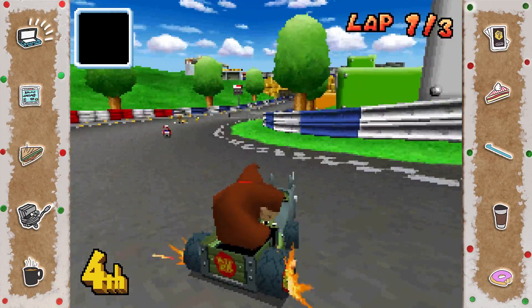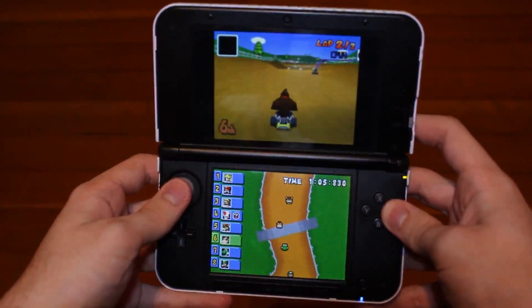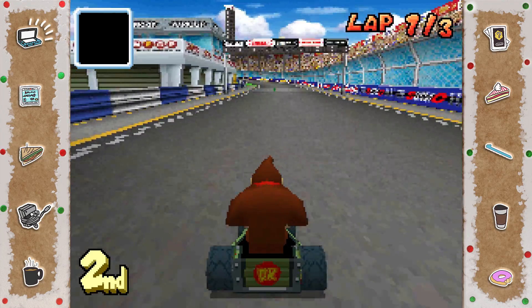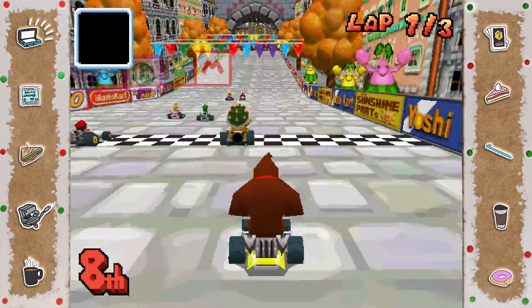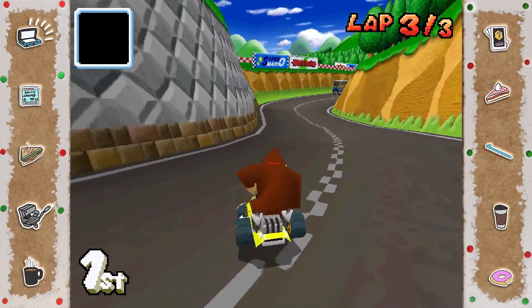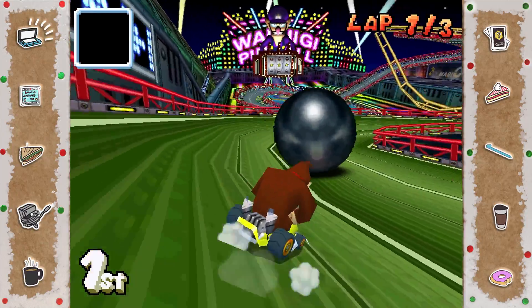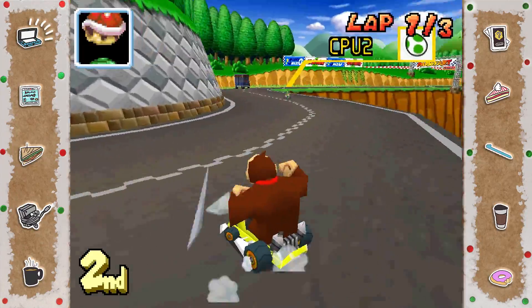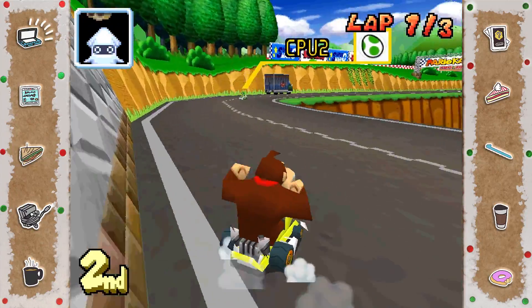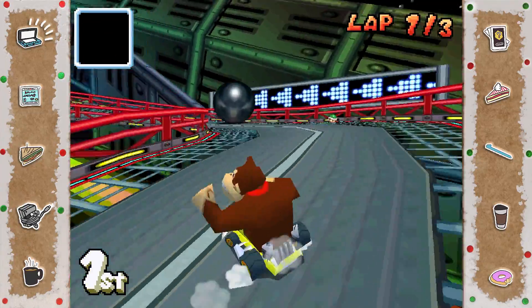This is Mario Kart DS, and it looks bad. It doesn't look that bad when you're playing it on a little DS screen, but it looks even better when you're not playing it at all. It's really just unpleasant to watch on a big screen, so let's go ahead and crank up the resolution. This game's graphics lie somewhere between the N64 game and Double Dash. They aren't bad, but they still don't hold up to the console games. But there are some legendary tracks here, like Waluigi Pinball, Delfino Square, and Shroom Ridge. This game's tracks are very good for the graphics they're working with — I'd say on par with those from Double Dash.